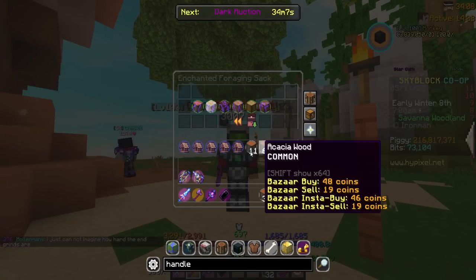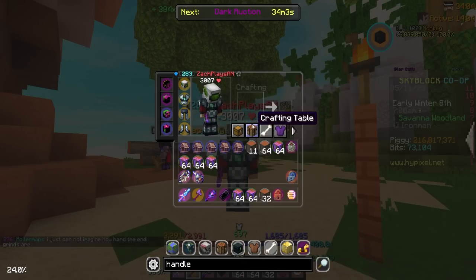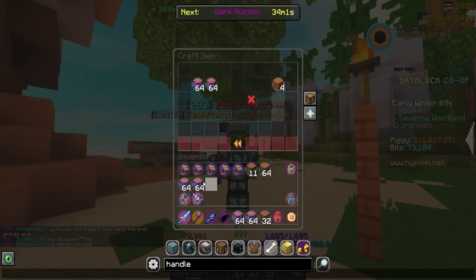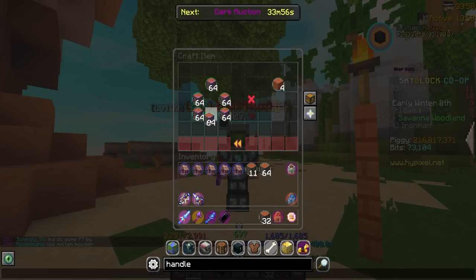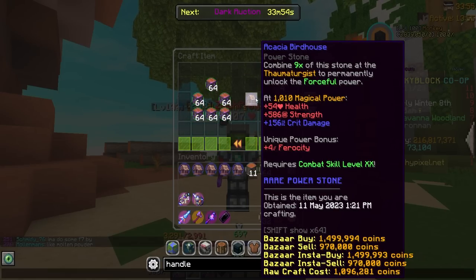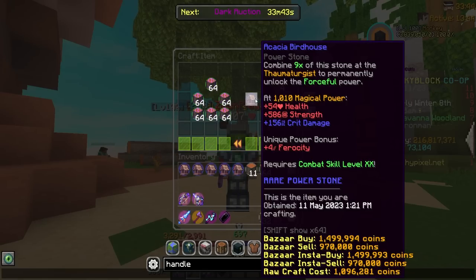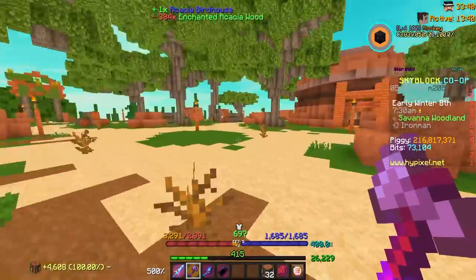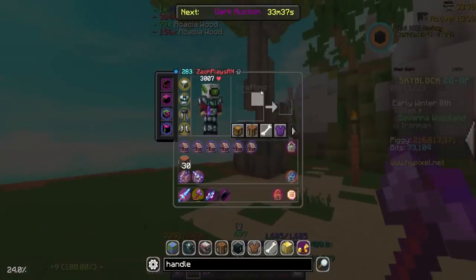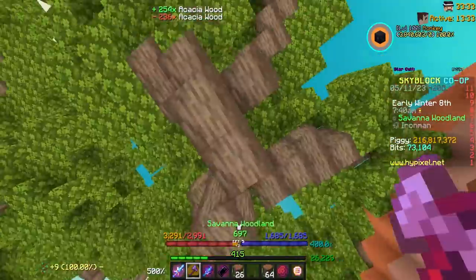After a little more forging, it's finally time to craft again. Let's take out six stacks of enchanted acacia wood — beautiful. These things seem to be dropping in price, which is crazy. But we now have six acacia birdhouses — three more to go. We're really getting there. What a process — these things are so tedious.